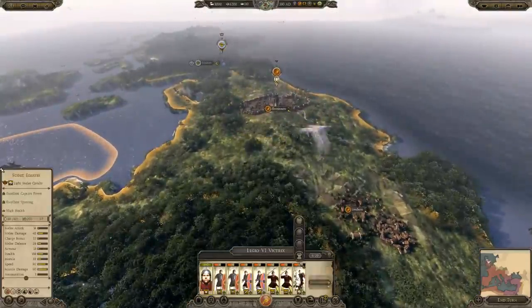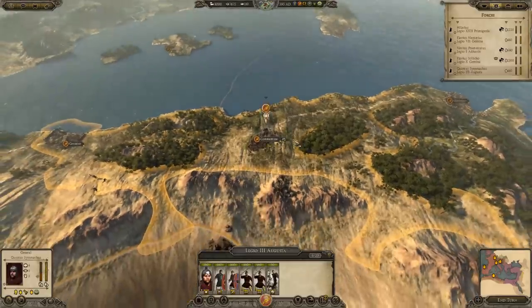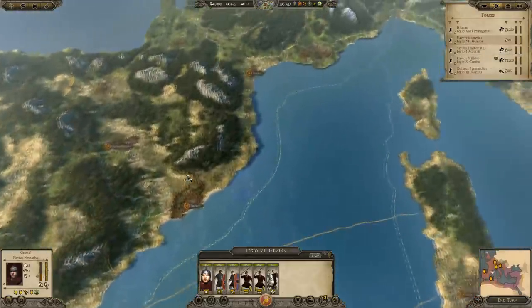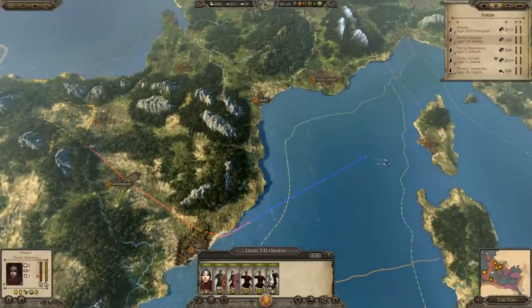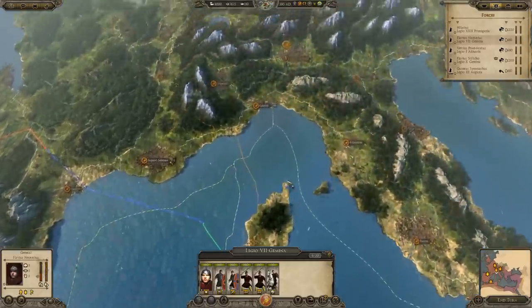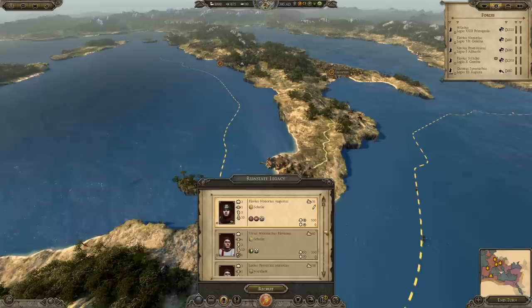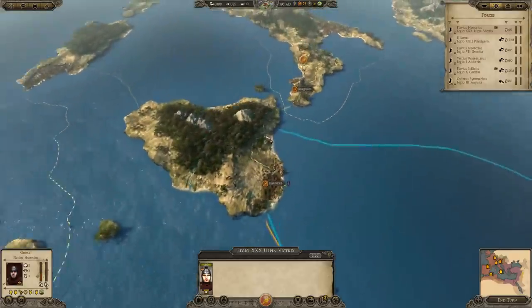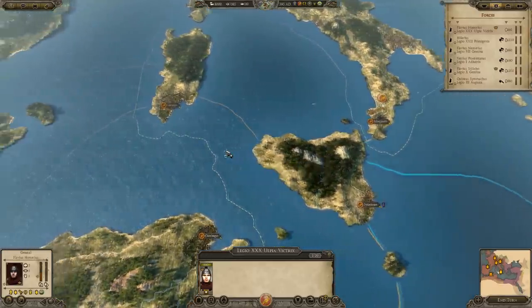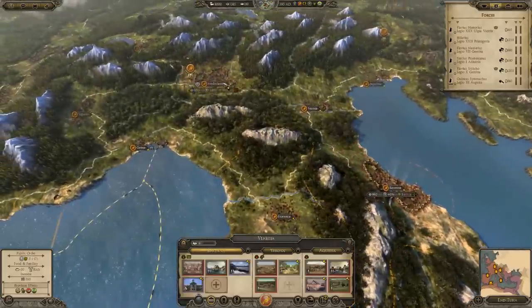This army here we're going to disband because it'll take too long to get back to Italy. This one goes up to Palma, and this one goes to Ajax. I'm going to recruit our Emperor here and put him in the province. We need to make sure we have at least one army in every province we're going to hold. In this campaign, I'm holding on to five provinces only: Insulae Occidentalis, Magna Grecia, Italia, Venetia, and Liguria. Every other region is going to be abandoned.